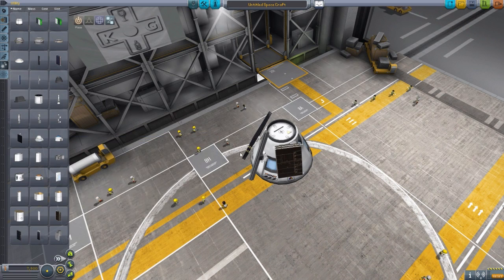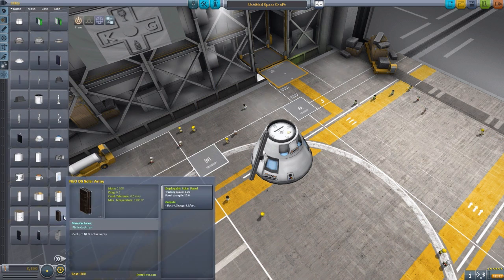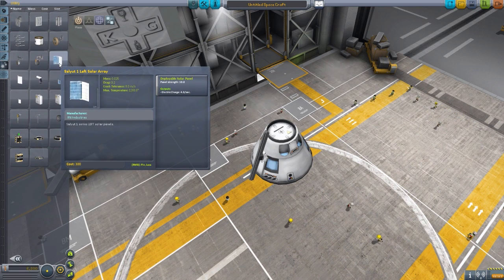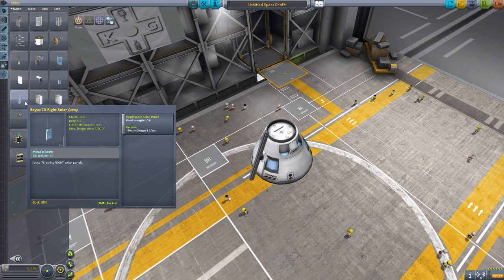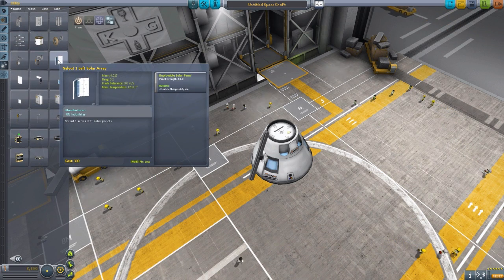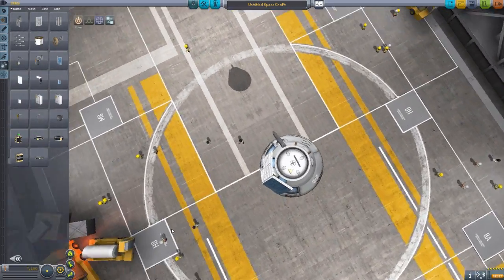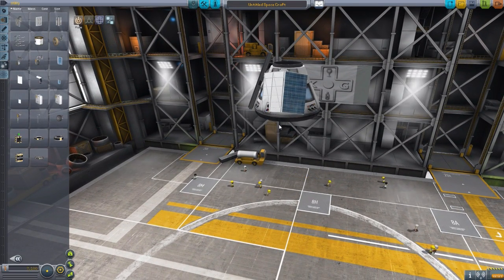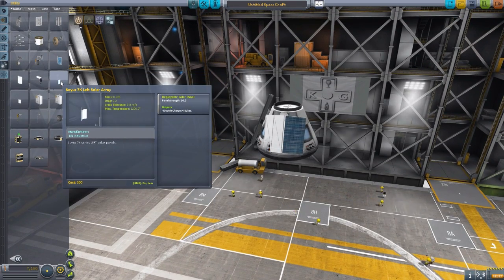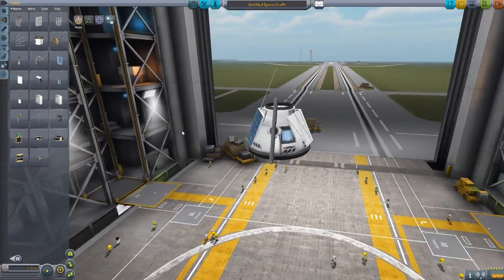Let's get to some oddly shaped ones — on the next page we have the ones with duplicates. We have the Salyut 1 left panel and the Salyut 1 right panel, and also the Soyuz 7K left and Soyuz 7K right. I love the look of the 7Ks — they have a little antenna on them. Both produce 4 charge per second. They fit on triangularly to the side of the ship, kind of clinging on. Then the Soyuz 7K is almost identical except for the antenna. That covers all the different solar panels in this pack.